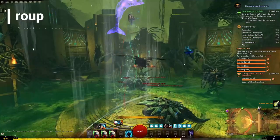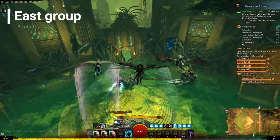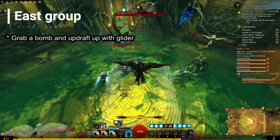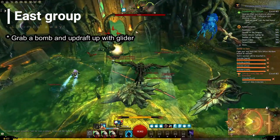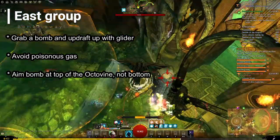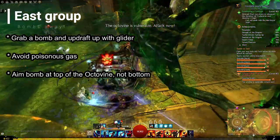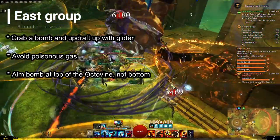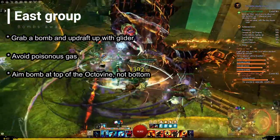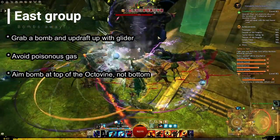East lane is pretty straightforward. Grab a bomb and use the updraft to drop them towards the Octavine. Avoid the red poisonous gas that is dropped by the Bristlebacks. Also, aim the bombs at the top of the Octavine, not the base. Enchanted armors should focus on keeping away the trigger blossoms. This lane is relatively easy, though it requires the least amount of players — if you see a lot of players east already, spread out to the other lanes.